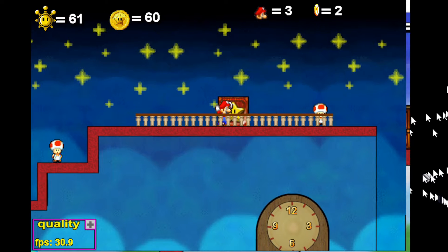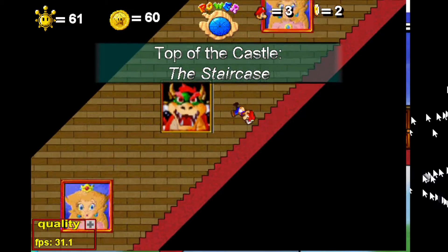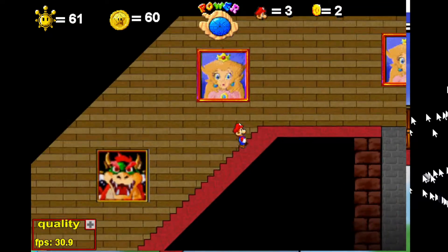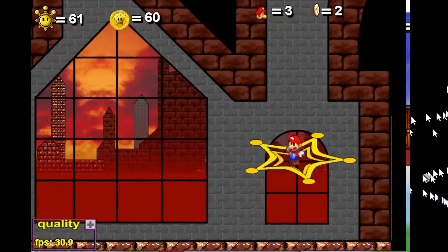We're at the top of the steps! Up the stairs we go. Bowser! There's three star coins. There's plenty of backtracking.